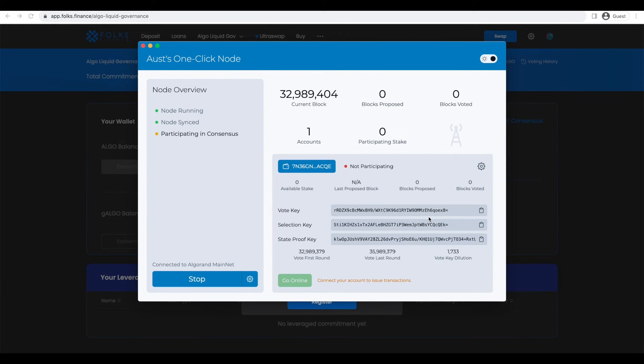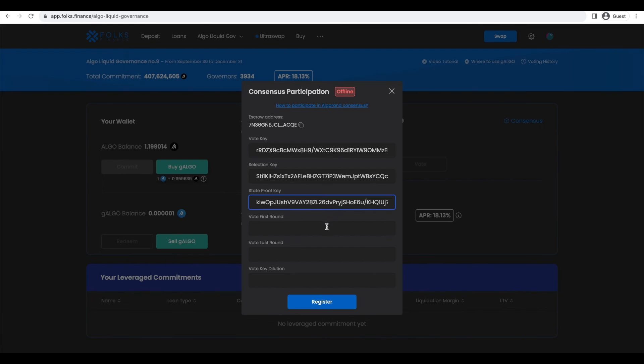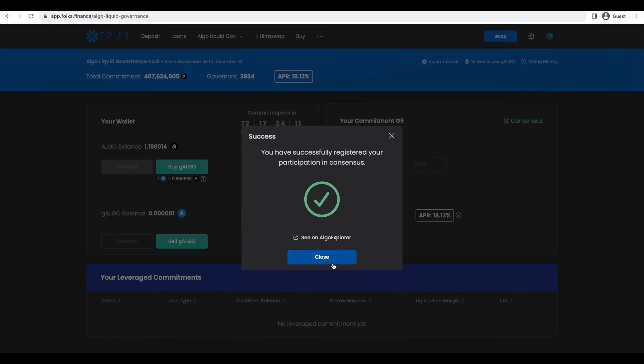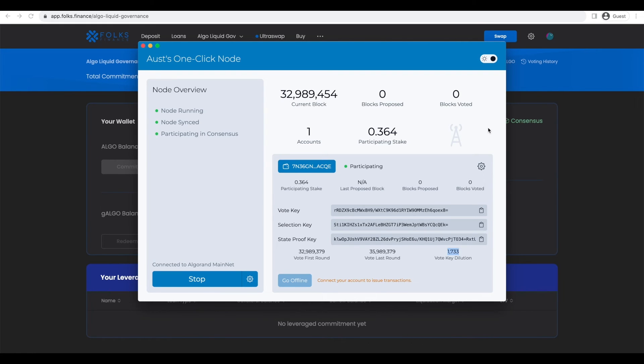Once the keys are generated, copy and paste the following from Aust's one-click node into the modal on Folks Finance: Vote key, Selection key, State proof key, Vote first round, Vote last round, and Vote key dilution. Click Register on Folks Finance's consensus modal and sign with your wallet. Your node should show online status within 60 seconds.